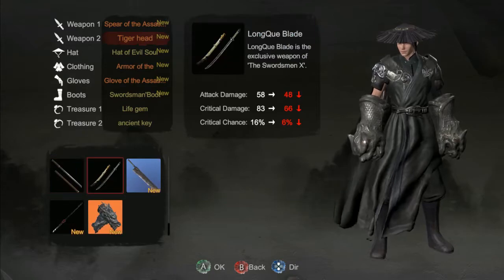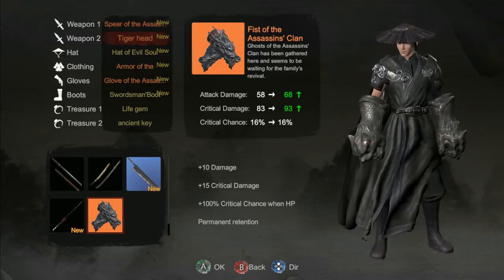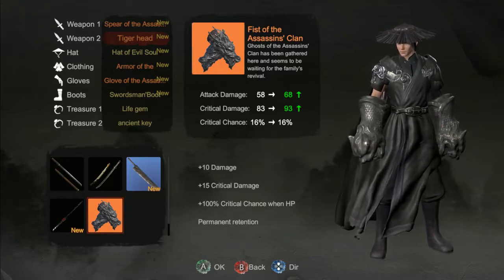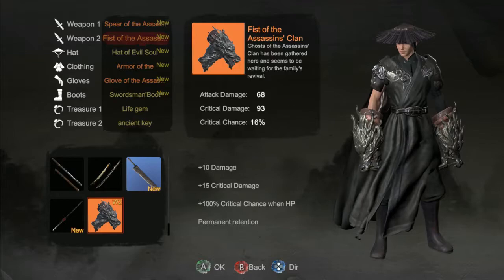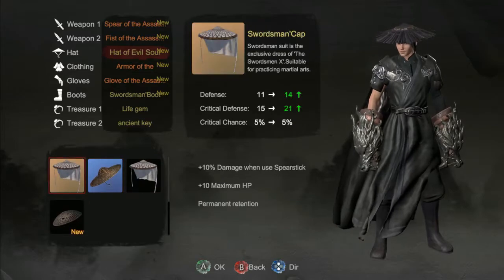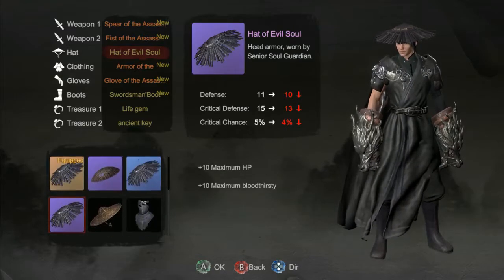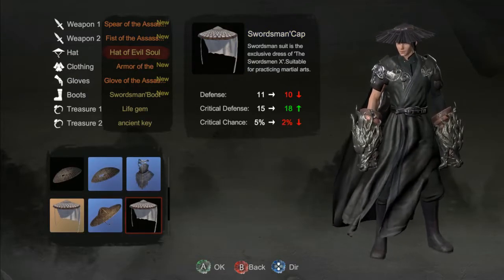On stream earlier today I did a bunch of resetting and basically got all the best-in-slot gear that's possible right now. This one's got plus 10 damage, crit damage, and 100% crit chance when your HP is maxed out. That's a straight upgrade, so let's put it on. The Assassin set is also best-in-slot for armor. Don't spend resources on the swordsman cap because it seems like it can only go up to yellow, which is the rank you get from finishing achievements. Anything else should go up to orange level, as far as I know.